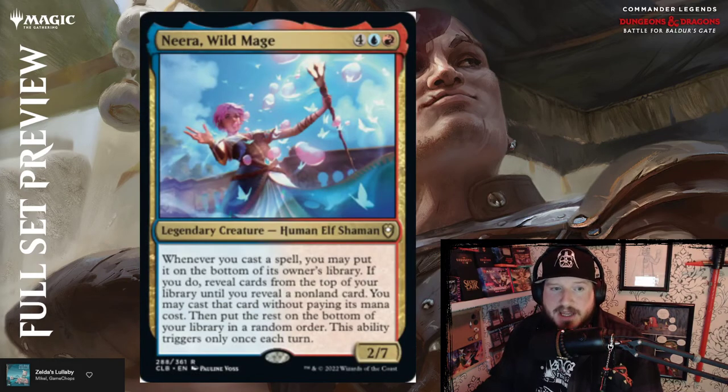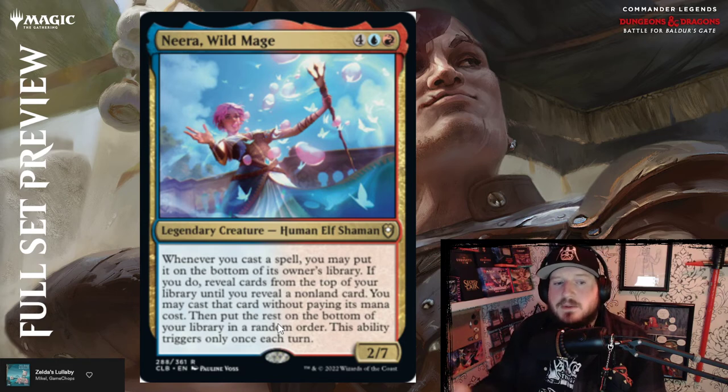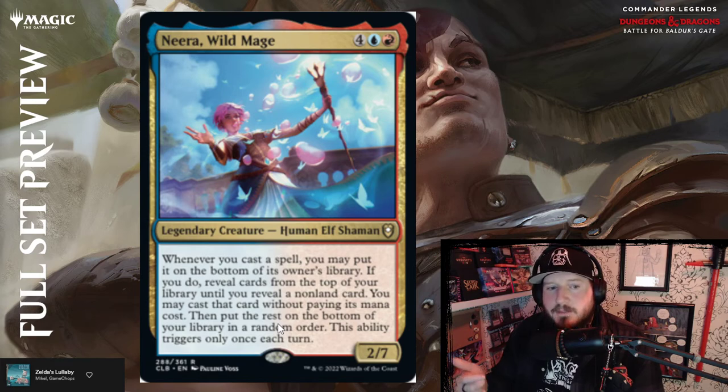Nalia de'Arnise, Wild Mage — blue and red for a 2/7 Human Elf Shaman. Whenever you cast a spell, you may put it on the bottom of its owner's library; if you do, reveal cards from the top of your library until you reveal a non-land card — you may cast that card without paying its mana cost, then put the rest on the bottom of your library in any order. This ability only triggers once each turn. Not only do you get to cast a spell and recycle it, you also get to reveal cards until you hit a non-land and cast it for free — that's pretty strong.